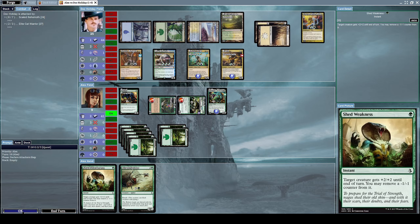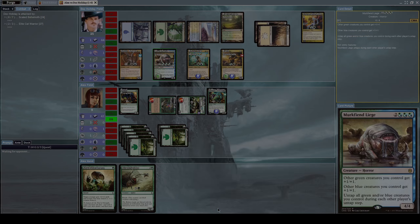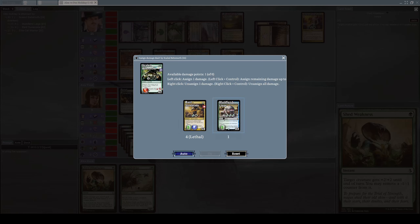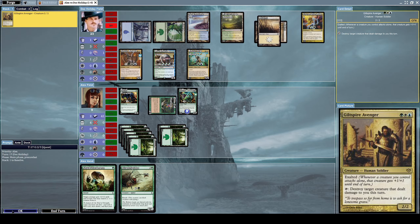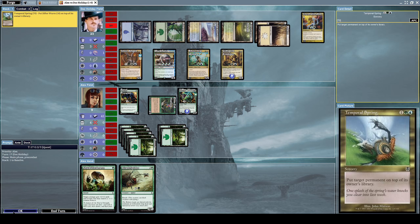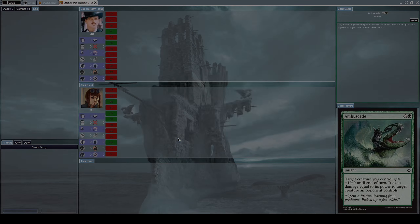Let's alpha strike with everything. He blocks Scale Behemoth with both Murk Fiend Liege and Bant Sureblade - which has first strike. Let's assign damage to destroy Bant Sureblade first, then Murk Fiend Liege. We got rid of some really annoying creatures. Then he summons another Guild Spire Avenger and casts Temporal Spring - a sorcery that puts target permanent on top of its owner's library - on my creature. And we just died. He had access to some really annoying cards.